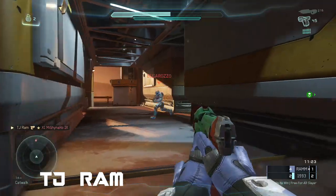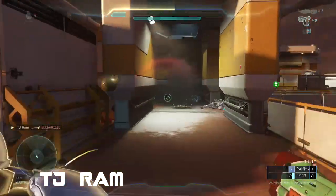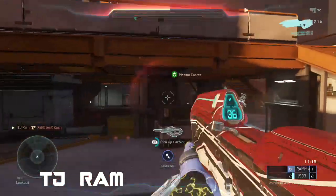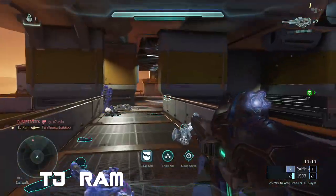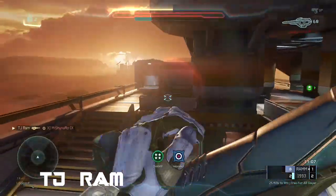Jumping in at number 9, we have TJ Ram with a pistol in his hands playing some free-for-all. He's going to drop a nade to pick up the double kill with the pistol. Looking down low in the basement area using the carbine, with another guy right in front of him on the catwalk — nice shots picking up the overkill.